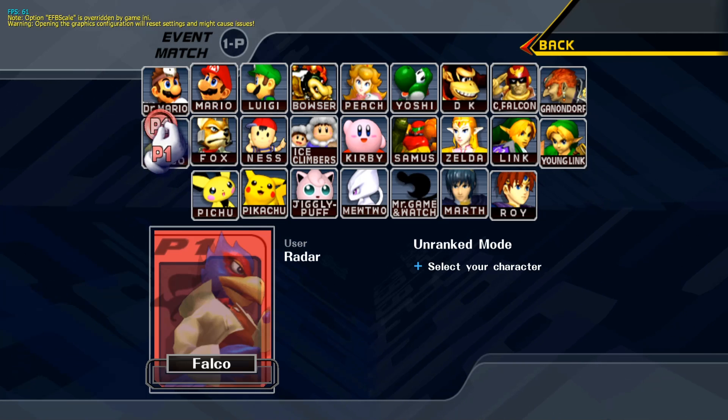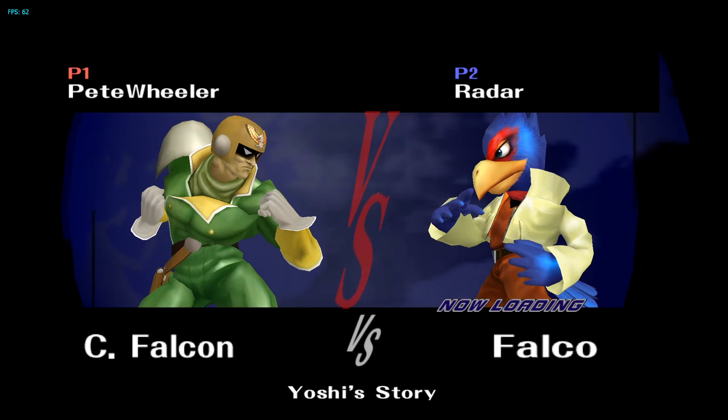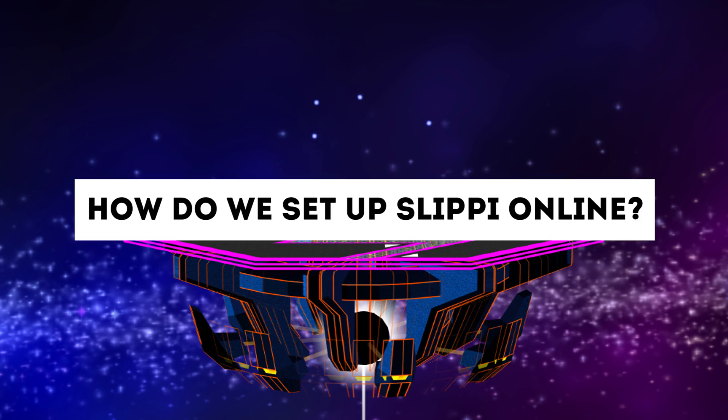Finally, Slippi Online has built-in matchmaking, so you can find someone to play with without having to log on to a separate website like Smash Ladder. This means you won't have to worry about sending codes back and forth or dealing with toxic opponents — you can just find an opponent and play them. So now that we know why this update is such a big deal and why it was worth an entirely new video, how do we set it up and what will we need?